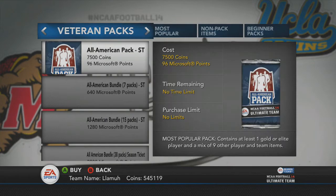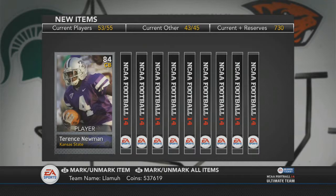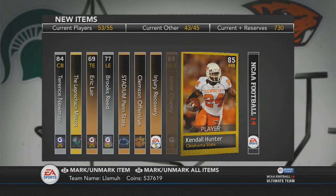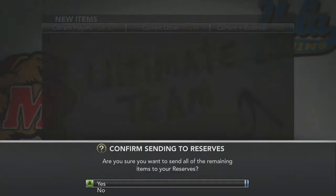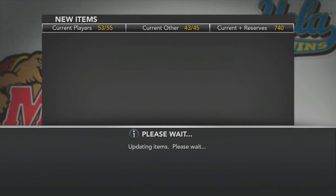Alright, All-American pack, 7,500 coins. We'll do this one one by one. Terrence Newman. I like seeing those mid-80 silver cards — they actually sell for always a decent bit. He's an offensive playbook. Where you at, gold card? Kendall Hunter. How is he an 85? And Dequeez Rogers is 76 — don't make no sense. Got about four packs left to go.